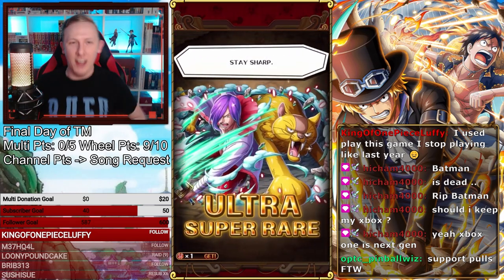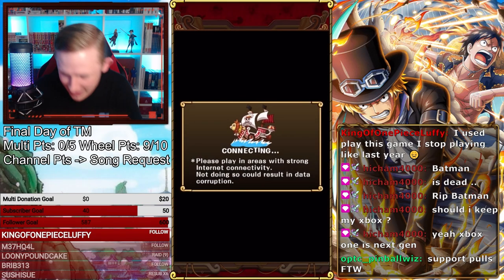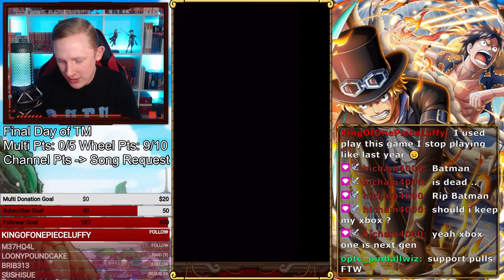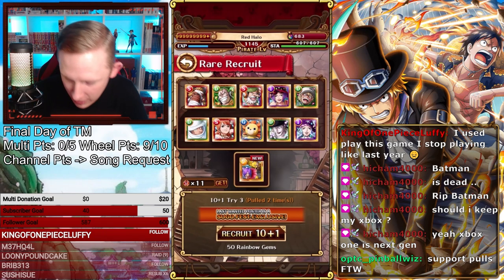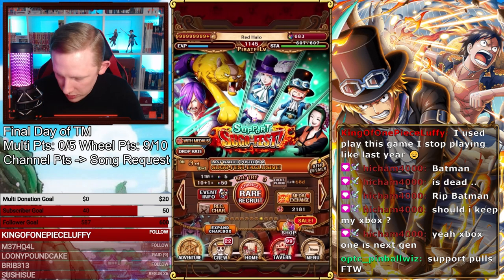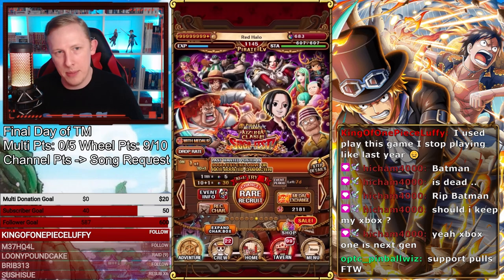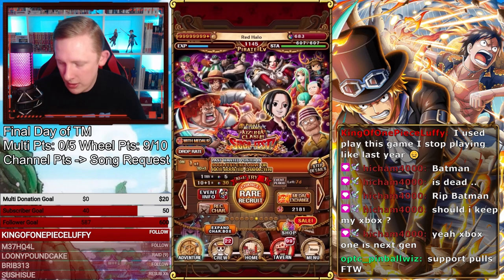There we go! Let's go! Hell yeah! Got him! Recommended step — we're good to go. I'm not going to go any farther. I am going to do the discount on the Kizuna banner, just to see what happens, since we got them on that recommended step.